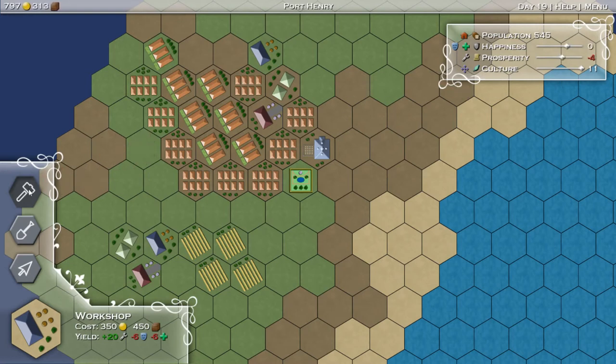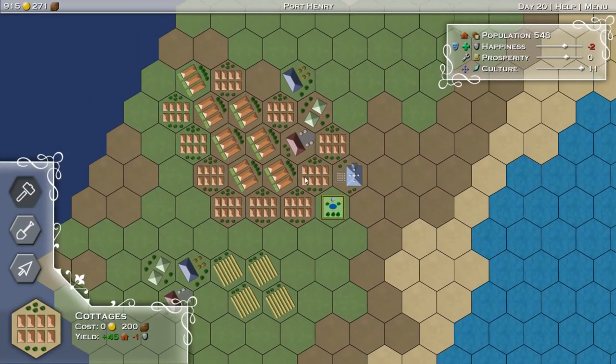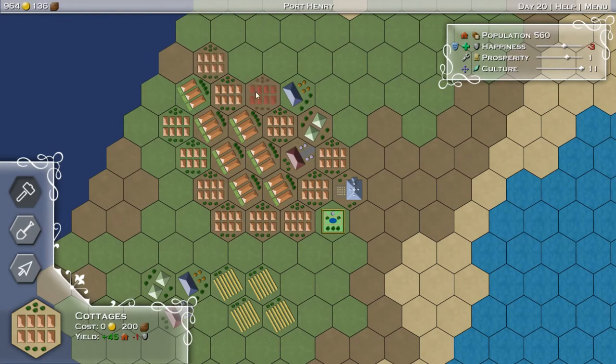We still need a lot more houses. Let's throw in more cottages - I don't really want to do slums. If we get to where our numbers over here are really good, then we can afford to throw some slums in. But I don't think so at the moment.